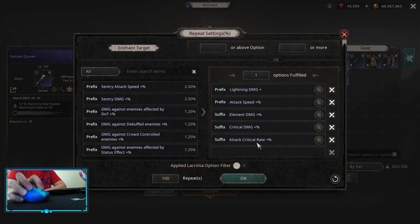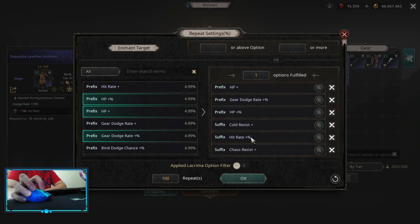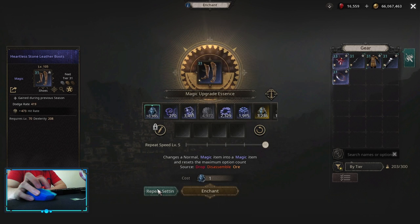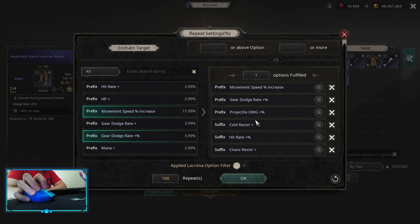On the quiver we are looking for Critical Rate again, Critical Damage, Elemental Damage Multis, Attack Speed, Lightning Flat. After that, get whatever you want, whatever you need the most. On the chest, always focus on Dodge Rate Multi or Armor Multi — whatever you choose to pick up — then HPs, Resistances, Hit Rate if you need it. For the boots, the main difference is that you want to pick up Movement Speed. Just remember, on Dodge Boots you can do Projectile Damage, whereas if you pick up Armor Boots you're gonna have Melee Damage Multi which is not gonna work for you. After that, pick up suffixes — whatever resistances you need, or extra Hit Rate.